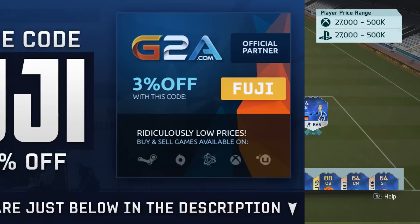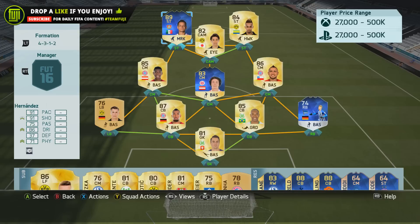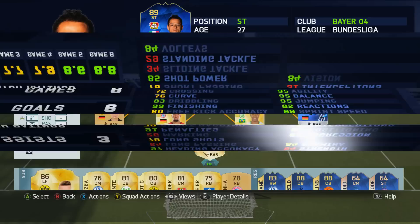For this player review, I partnered him up top with Aubameyang, using the 4-3-1-2 formation. His card looks really nice: 91 pace, 91 shooting, 75 passing, 86 dribbling, 37 defense, and 71 physical. I played 6 games, scoring 6 goals and getting 3 assists, and his in-game stats just look really nice.